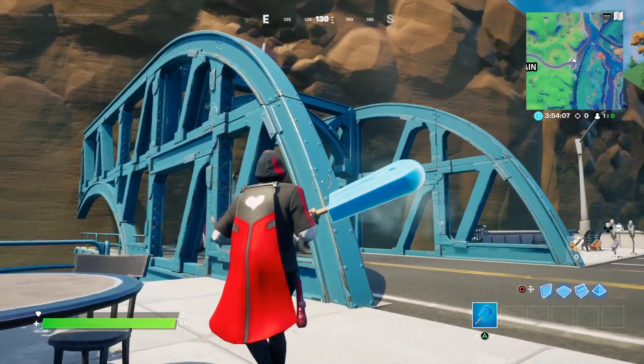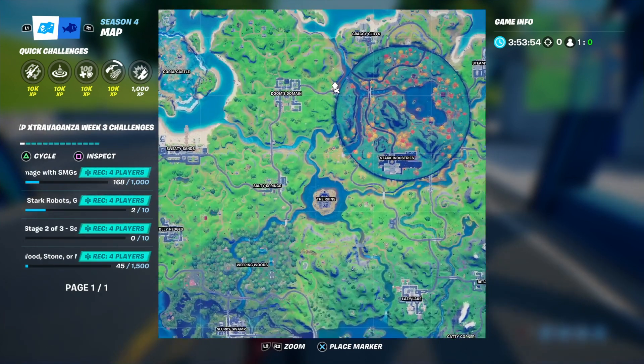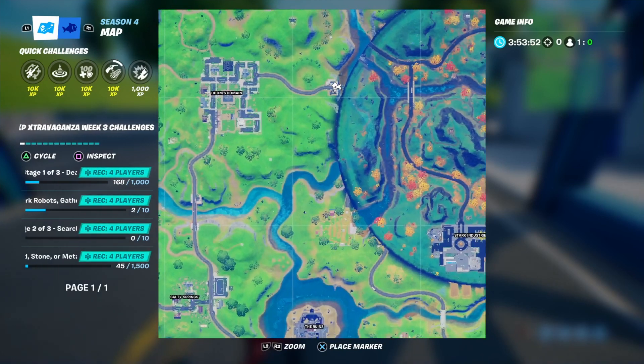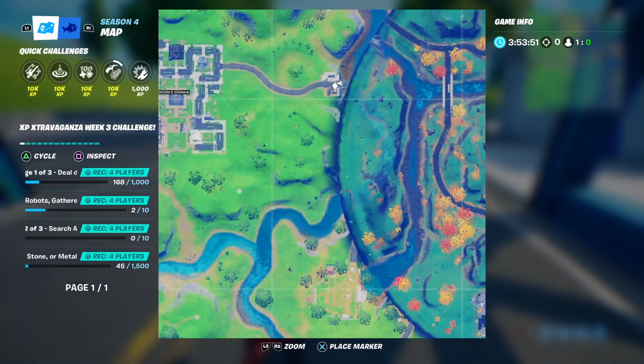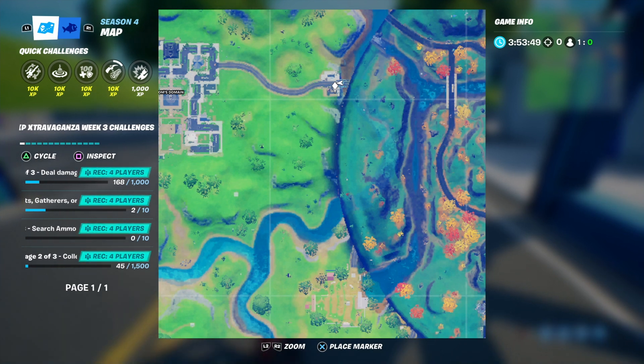First bridge — this is one of the trickiest ones and the first bridge you should go to. It's right next to Stark Industries, right by Doom's Domain. It's almost hidden, barely even a bridge — it doesn't go anywhere, it goes right into the rock face. It might be a bridge you've forgotten about.